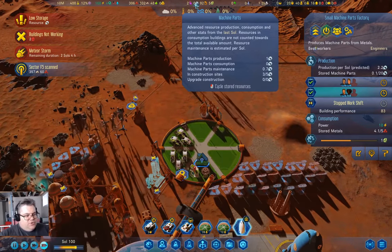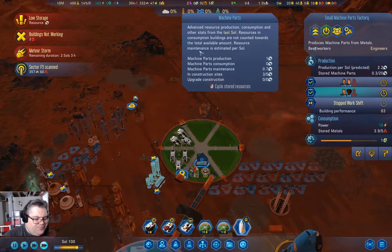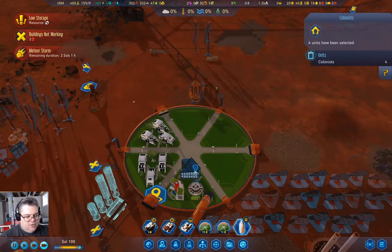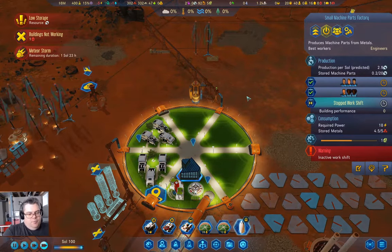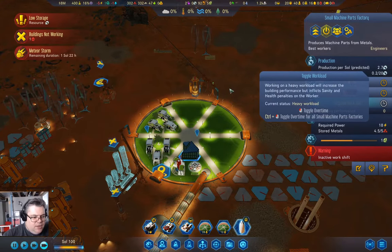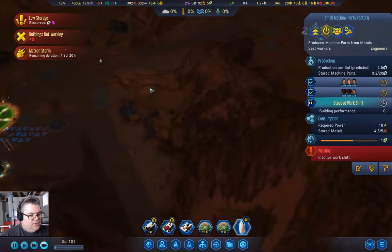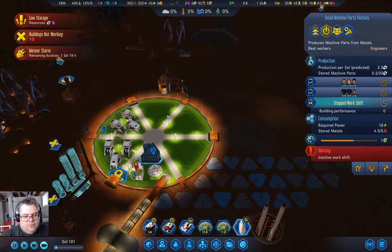Theoretically we're producing more machine parts than we need. I can take a couple of these guys out of here and bring them in here. We're on heavy workload — not ideal, but that's where we are. Hopefully that gets stuff repaired. 2.5 predicted. Down here in the farm we're producing a decent amount — 17 per two sols, eight and a half per sol. We're using eight, so we might need another farm, but we need more water before we can do that.